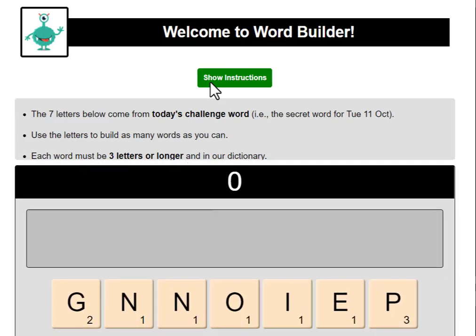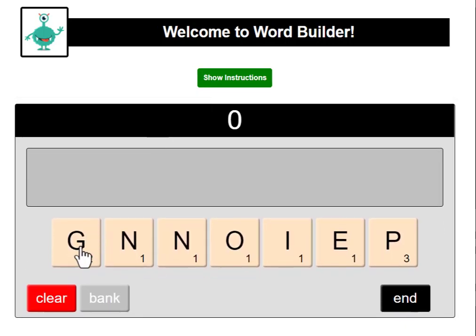The game starts with seven letters — these are seven letters from today's secret word, and it changes every single day. The idea of this game is to get as many words as you can using these letters, and hopefully also the seven-letter word.